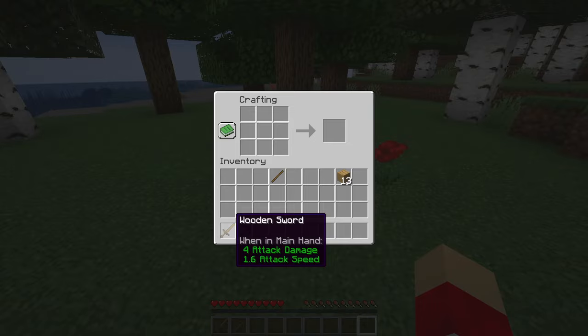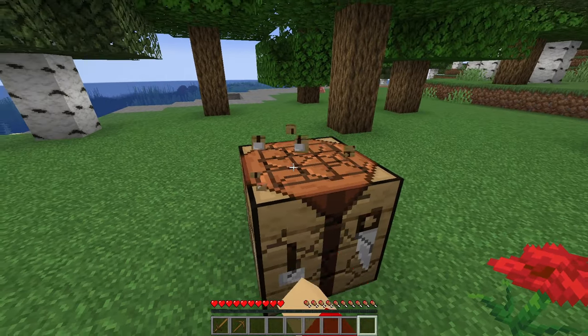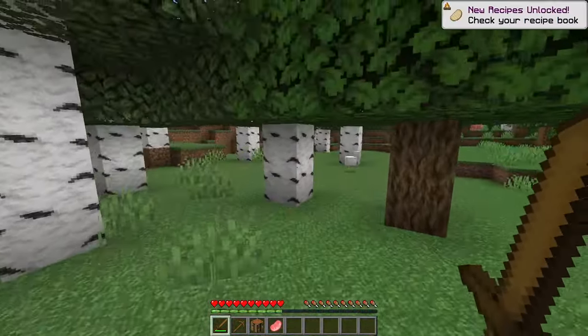First we're going to make a pickaxe and also a sword. The crafting interface goes to the left — we want it on the right. Right, let's break this crafting table.